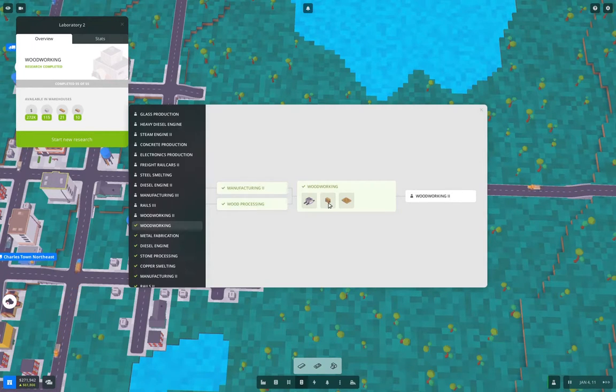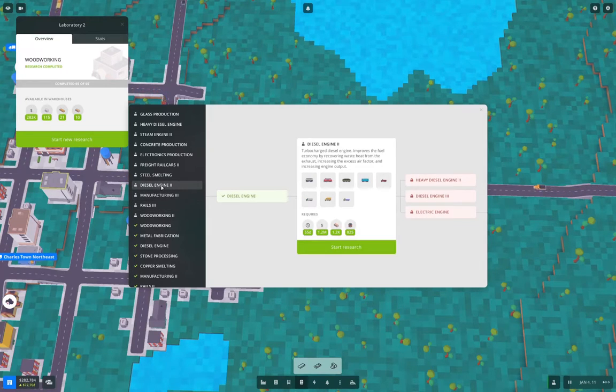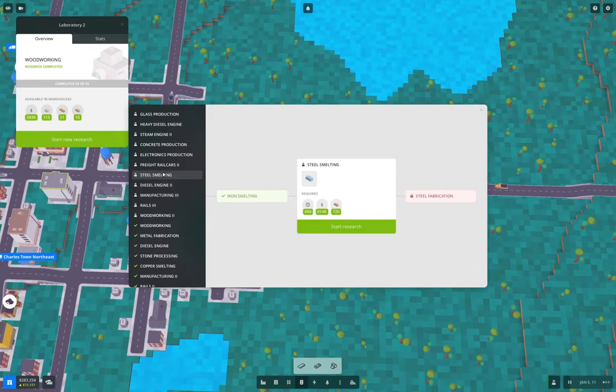Now we can make furniture and wood frames. Woodworking 2 needs glass. Some options need steel, and others need stuff we don't have yet.